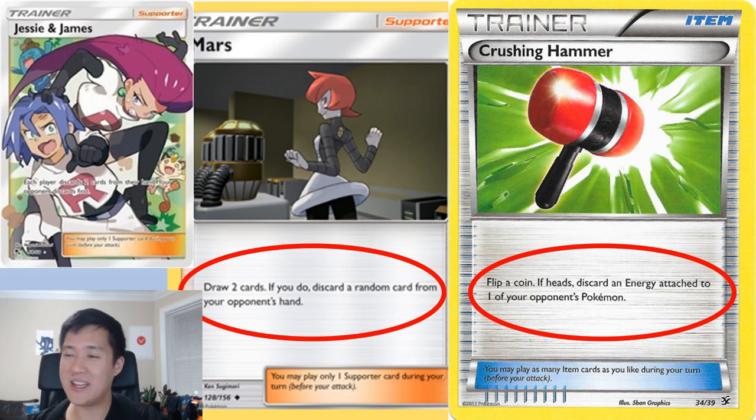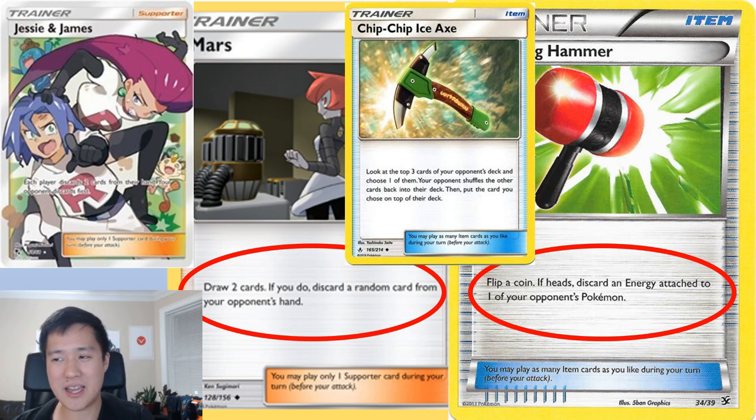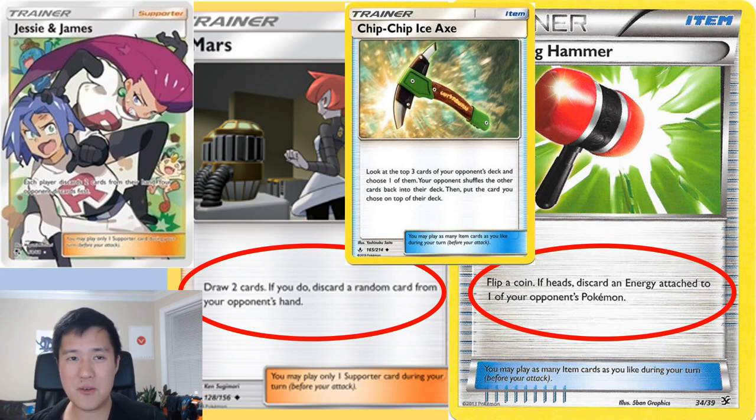There's one more card that when I first read it I was like, what is this for? That is Chip Chip Ice Axe. If anyone plays Magic, this is like a souped-up Jace's Fate Seal. Look at the top three cards of your opponent's deck and choose one — they keep that one, the other two go to the bottom. Stuff we probably don't want your opponent to draw: a Welder, maybe energy if they don't have enough, card draw cards. Just stall them out. Chip Chip Ice Axe is surprisingly annoying just to lock your opponent in place.